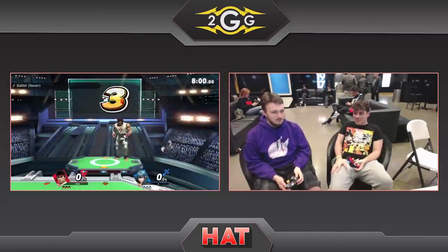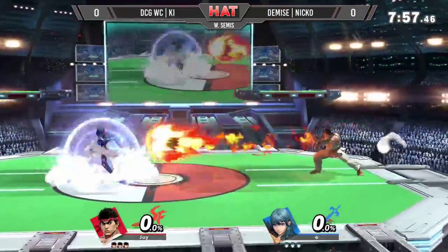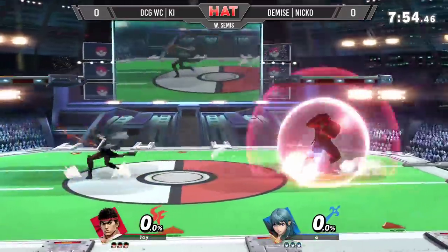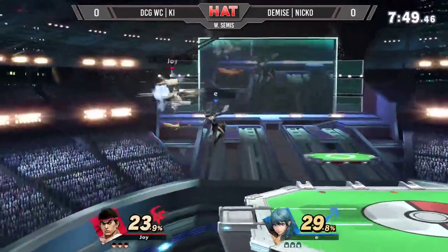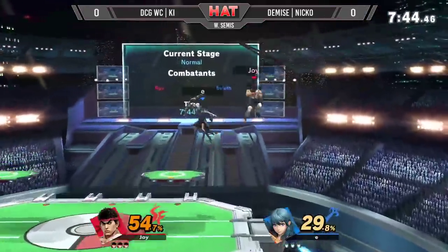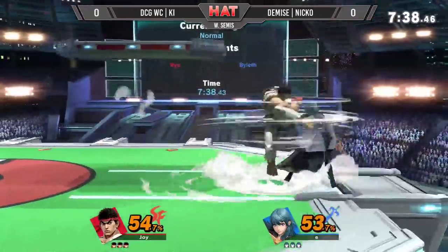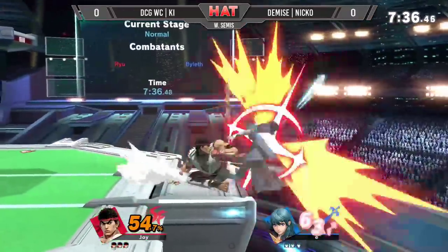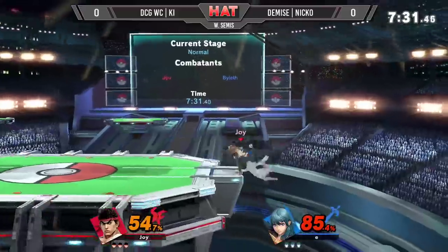All right, so we got our other winner semis between Key and Niko. Niko apparently should be doing Byleth all night, but he has a Ryu this time around. He's got a detail to Tatsu there, but Niko's able to snuff that out. Side B just beats out the token attempt right there. Key with nice details into Hidoka, pressing an advantage right there at ledge, making Niko think about his options.